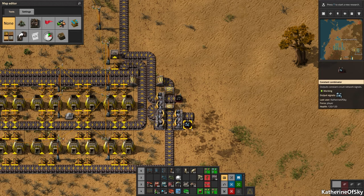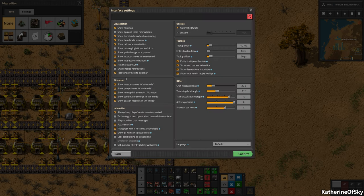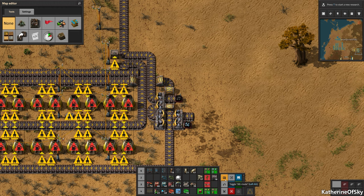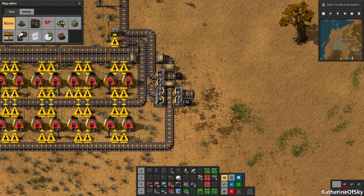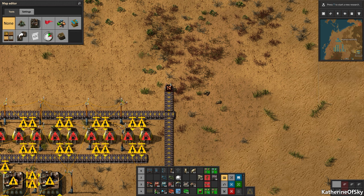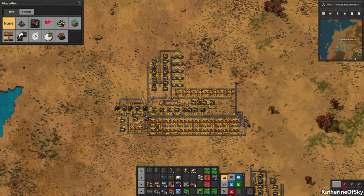We do have instructions here on what is added. Make sure you're in settings, go to interface, and make sure all of the alt mode stuff is checked on, especially combinator settings. Then click on alt mode — it turns it on and off. You really want to turn that on, and it shows you what you need. This symbol is iron ore, so iron ore goes in here, coal goes on that belt, and copper ore goes in here. That's a great thing to start off with as a starter base.